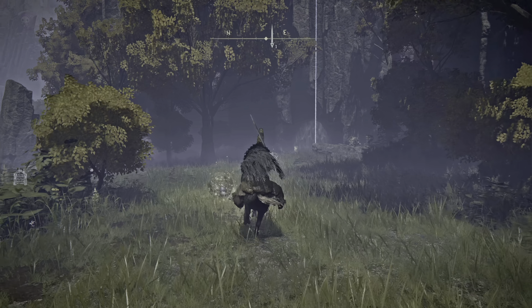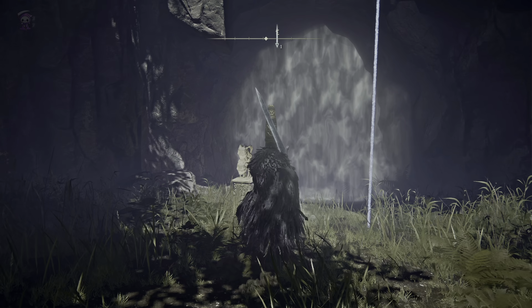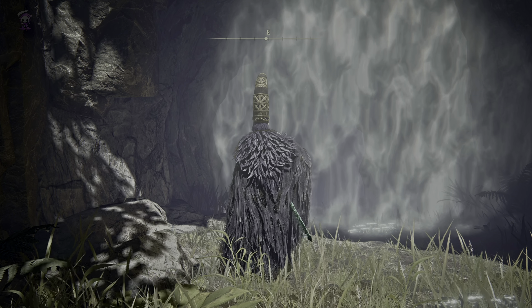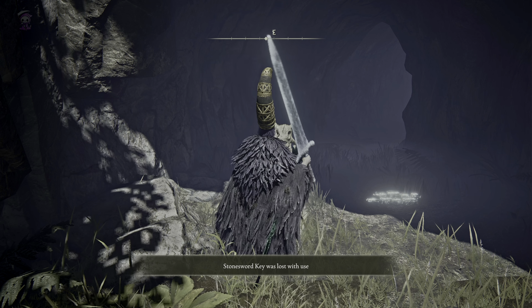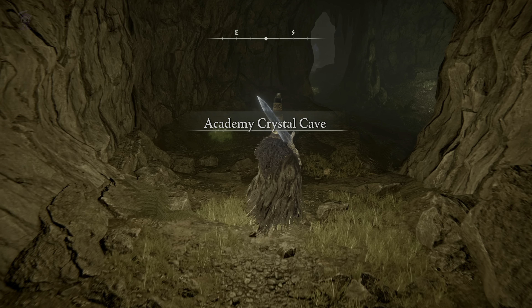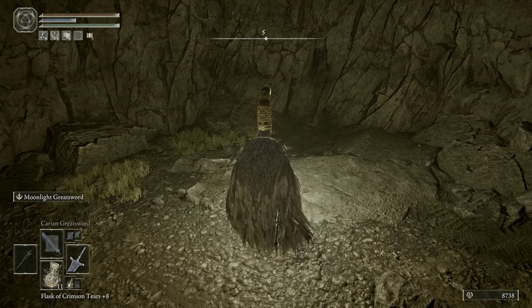We're gonna be looking for a cave here that we're gonna use one of the Stonesword Keys to access. Let me put on a light and we're gonna slowly proceed through this cave. I'm gonna show you step by step how we're gonna get past this Canopy Crystal Cave here.